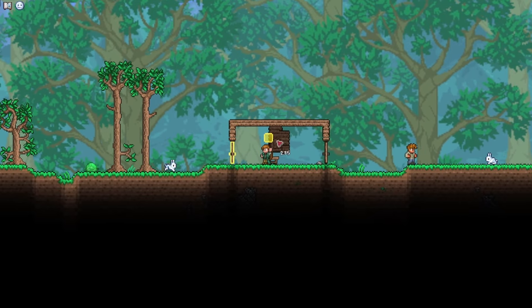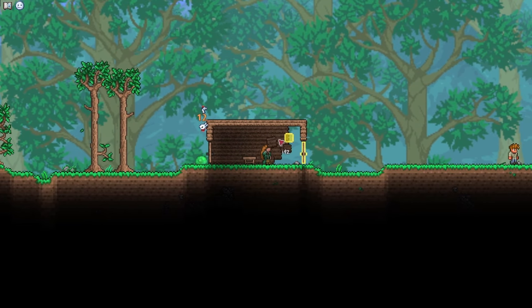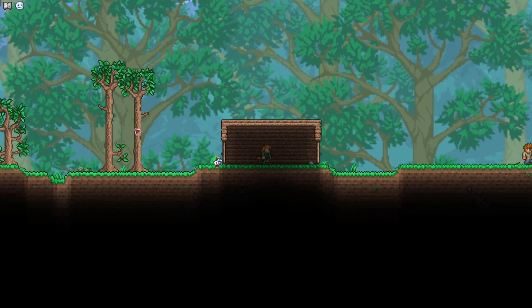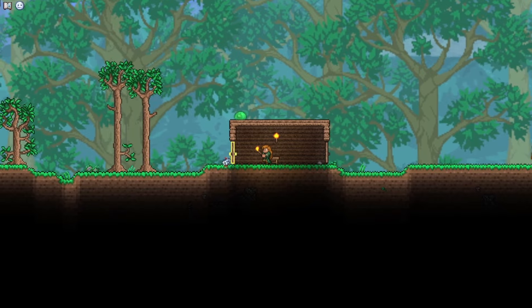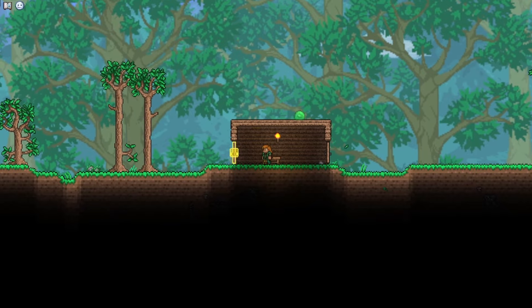On PC, you can turn the smart cursor on just by pressing the control key once. This brings up a yellow box that will systematically fill in the walls for you so you don't miss any — it's also just much easier in general. Turn it off by pressing the control key again once you're done. It's a really neat little toggle tool.